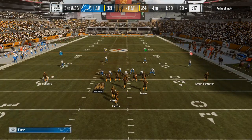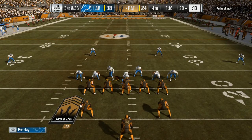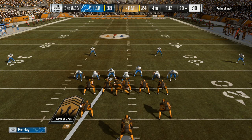Look for the tight end or somebody going on a slant. So you base align, pinch your linebackers, blitz all, and then make adjustments. You can see me manned up right here. I would take the other linebacker and cross man him across the field or put him in a deep blue depending on your opponent's tendencies.